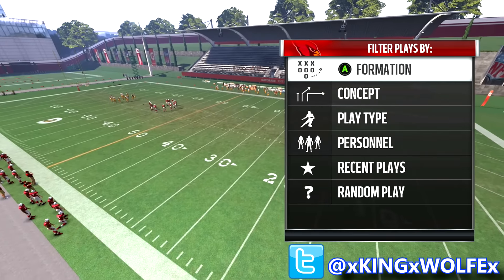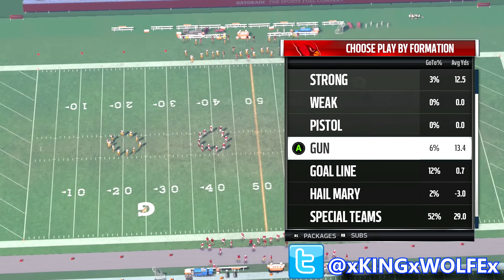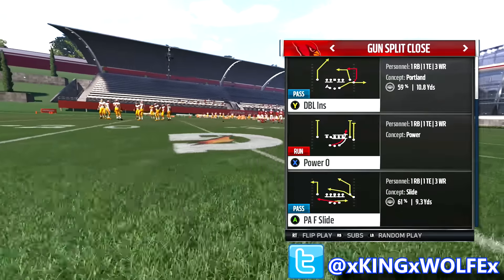What's going on everybody? It's King Wolf. Welcome to play number four out of the Arizona Cardinals playbook. The formation in this one is going to be the split close — I actually have another play out of this set I'm going to show you guys. But the first one we're going to go over is the double ends right there at the top.